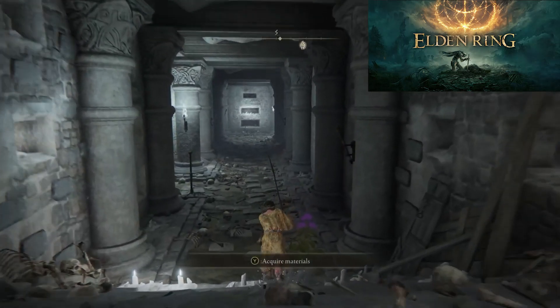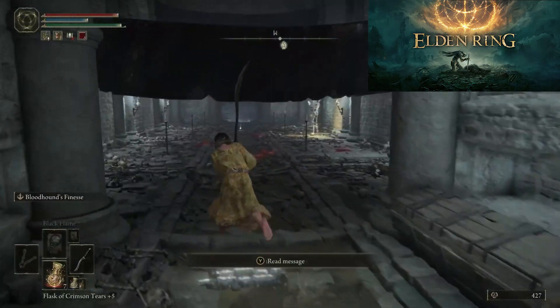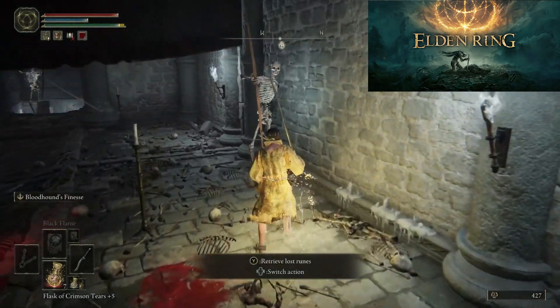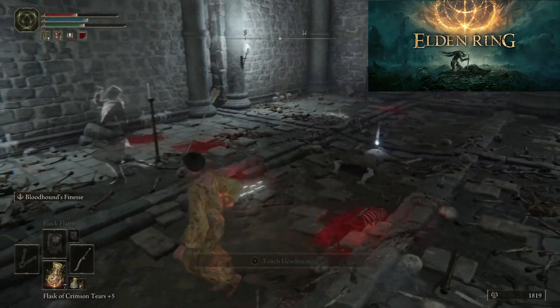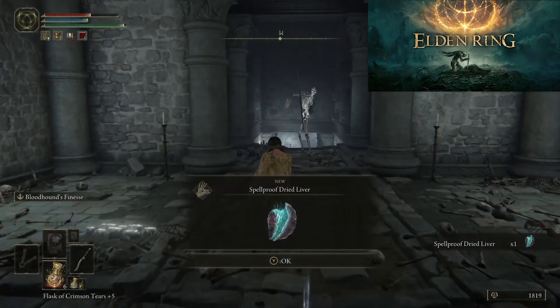Get back to the main hallway and continue to the next room where you will see the falling blade trap and three skeletons. Two of them are archers and one is throwing bombs on the balcony. You can ignore the skeletons since they are going to be reanimated by the necromancer. In the middle of the room there is also a corpse which drops a Spellproof Dried Liver.